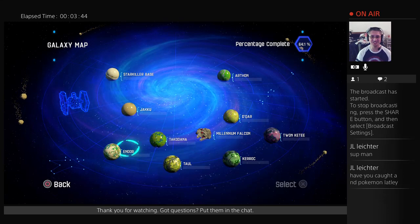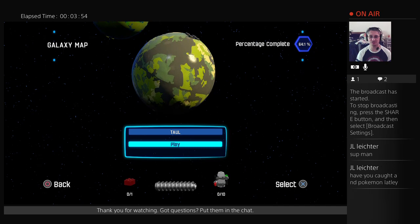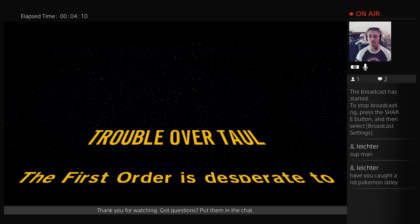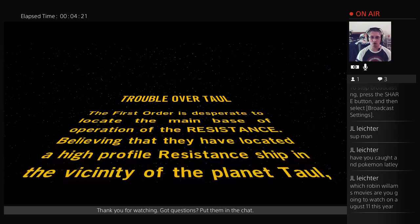We have two missions to check out: Trouble Over Tal being the first, and Arthon Assault — I have not touched either of these yet, so this is all new to me. Before we go I'll check out the free play options to show you the various character packs available. They recently released a couple from the season pass, and the two pre-order bonus ones are now available for two bucks each.